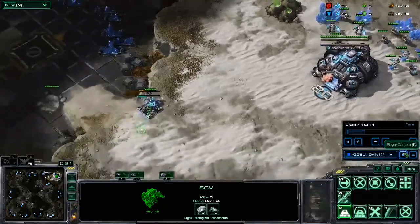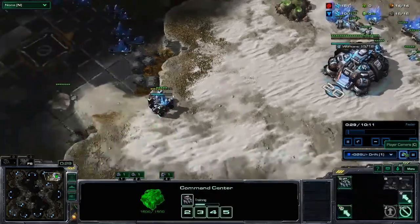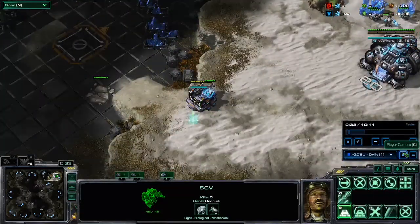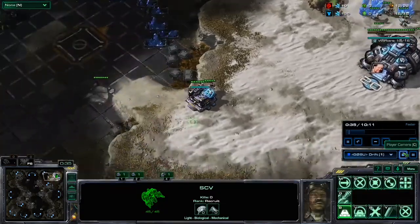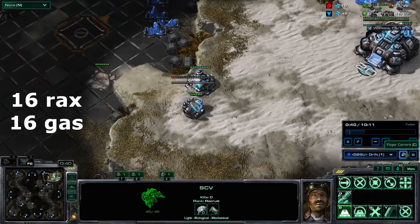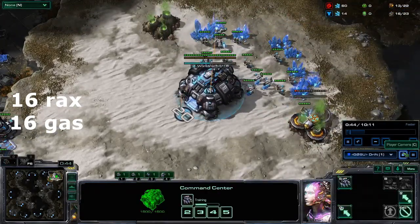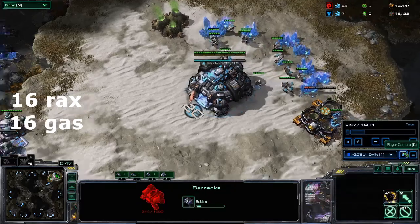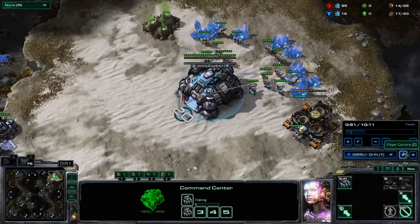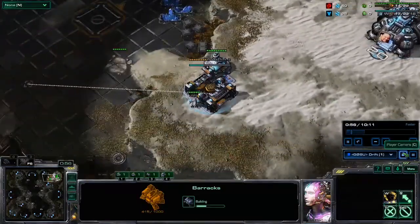So this is a 16-16 build — 16 racks, 16 gas. The reason we do this in TVZ is because it lets us get an early marine for some extra defense. You can hold pool first easier this way rather than going gas first.